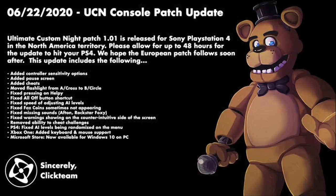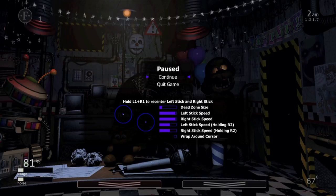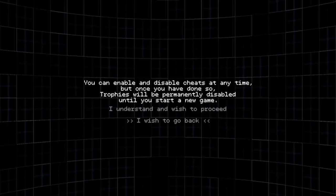We're gonna go through each one of these to see if they actually hold up to this tweet. Added a controller sensitivity option and added a pause screen — so while you're in the game, hit the options button and you now have a pause menu and you can also do the controller sensitivity options as you see fit. Check. Added cheats — before you even start a round, hit the options menu and you now have access to a cheat menu. Check.